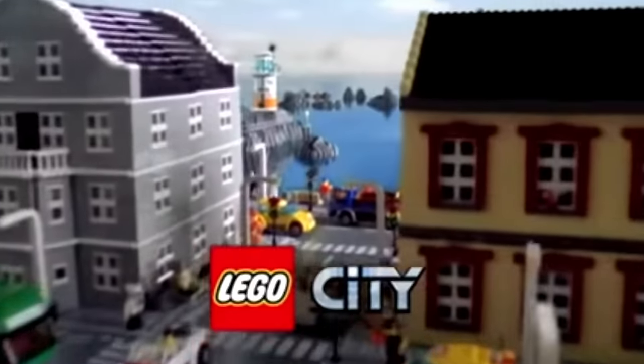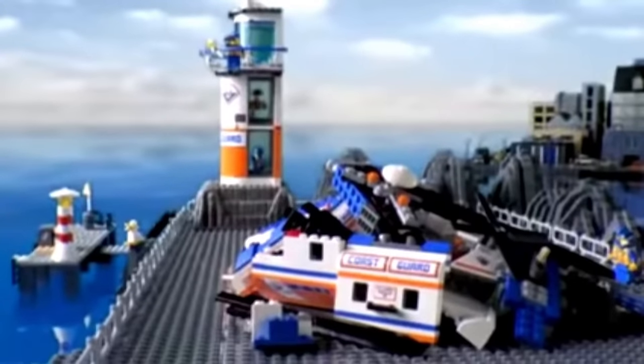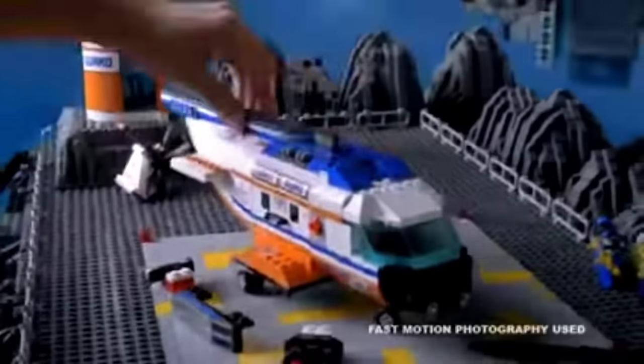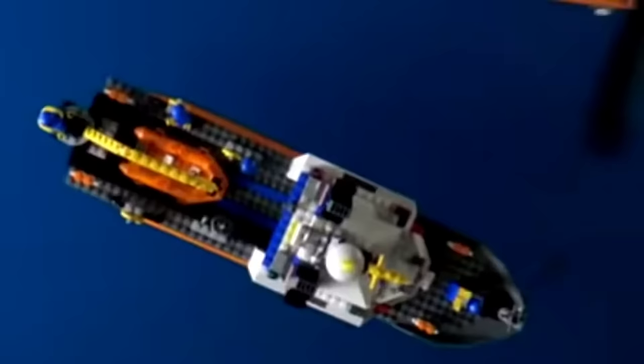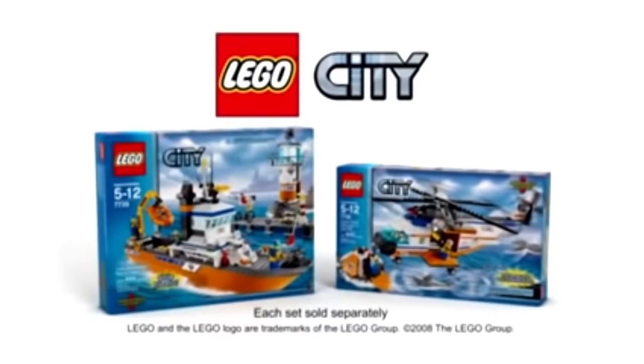LEGO City. A ship has wrecked and the new rescue helicopter is needed. Build the rescue helicopter and take off from the new Coast Guard headquarters. Start the rescue operation, use the automatic winch, make the rescue, fly to the rescue ship, and save lives. The new Coast Guard collection from LEGO City. Each set sold separately.